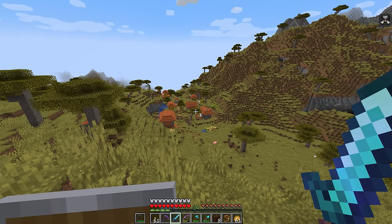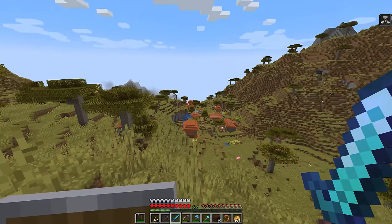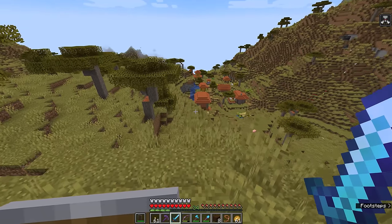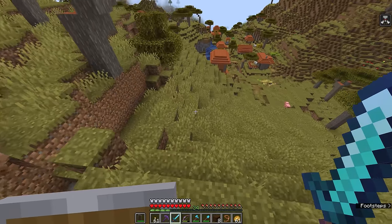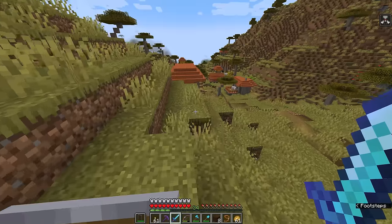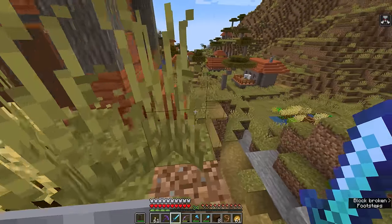The only way to win a pillager raid is to destroy each of those waves entirely. The way you can lose is if every villager in the village is eliminated, or alternatively if all of their points of interest are eliminated. But the pillagers are mostly going to be concerned with attacking the villagers. So we're going to head into the center of this village and ring that bell.